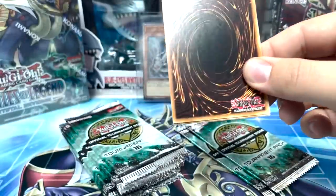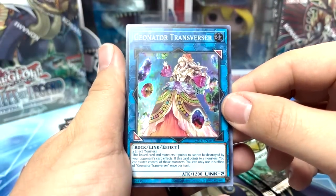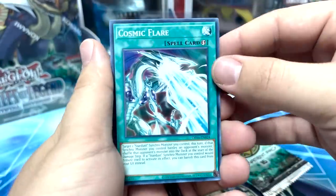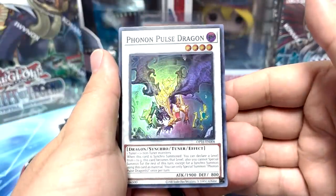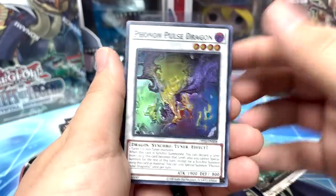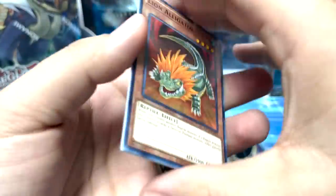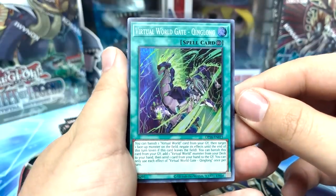Cosmic Flare, Alien Brain, Token Stampede — nice. It's always nice to see foil Scapegoats, I think you can all agree to that. Three packs left on the right side. Royal Magical Library, Power Filter, and a Geonator Transverser — interesting, she just switches control and does crazy things. Two more packs — pretty sure there's a super Cyberstein in here, I would love to see that card. Cosmic Flare, Lord British, and Phonon Pulse Dragon — that card looks sick. Last pack on the right side.